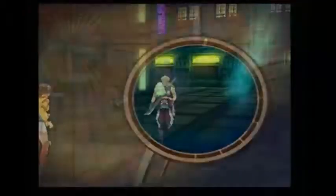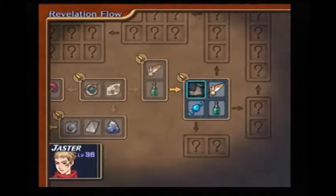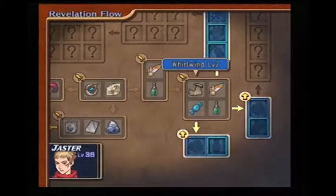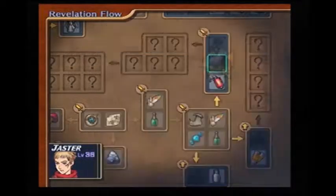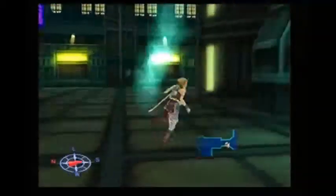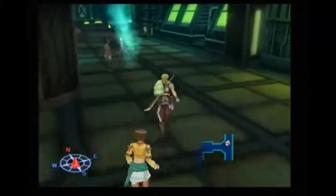Maxed out that weapon. I got a Captain Soft for beating that battle. Go ahead and give that to Jasper — I'm teaching Whirlwind Level 2. Yeah, I don't really use Whirlwind all that much, but I might try to use it in this next battle.